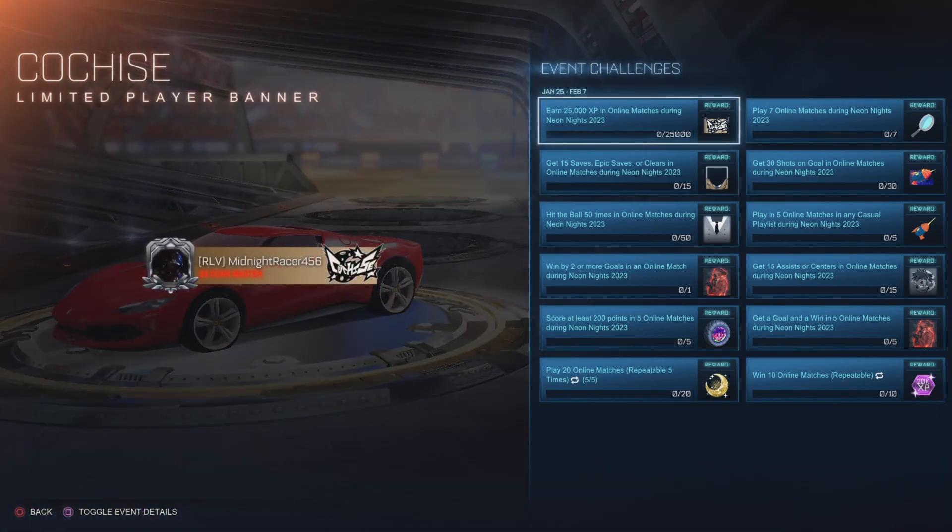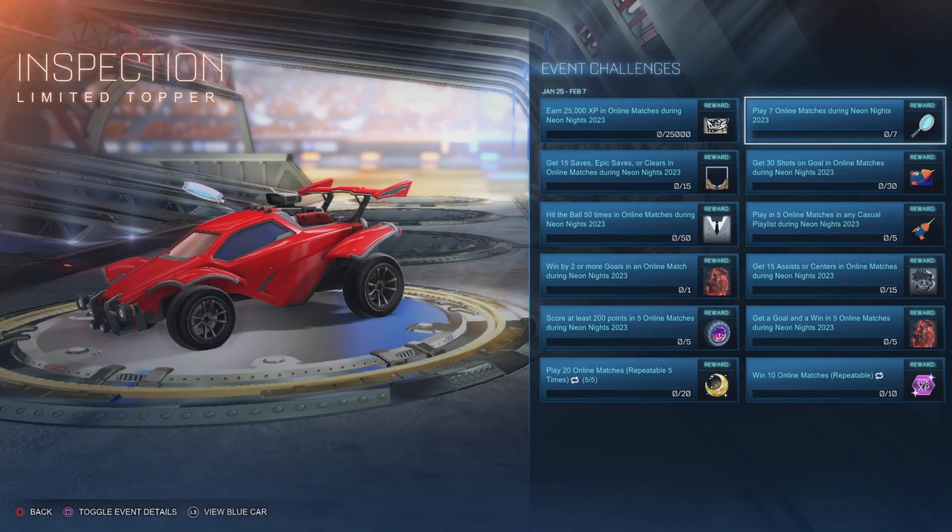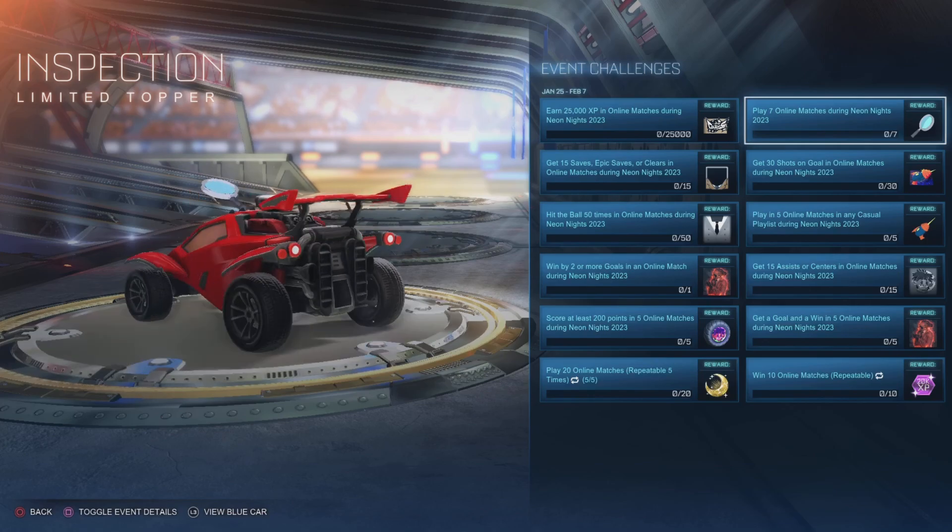Earn 25,000 XP in online matches and you'll get this Cochice — I'm not sure how to say it — Player Banner. Play 7 online matches and you'll get this Magnifying Glass Topper.